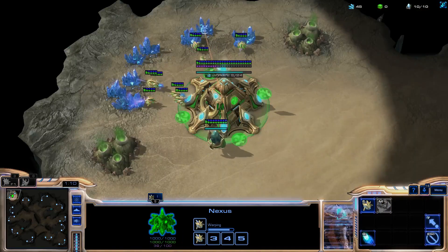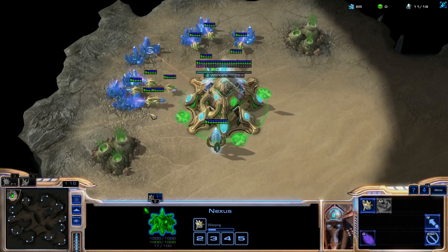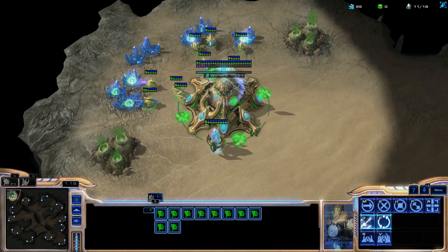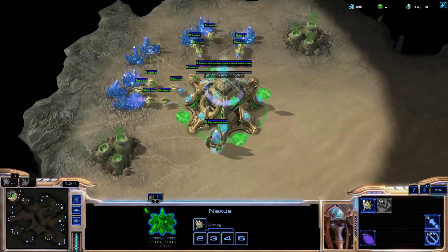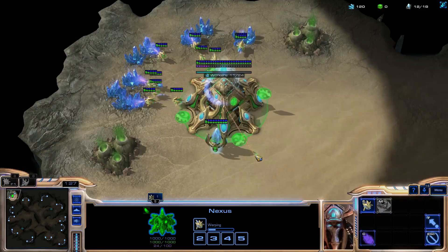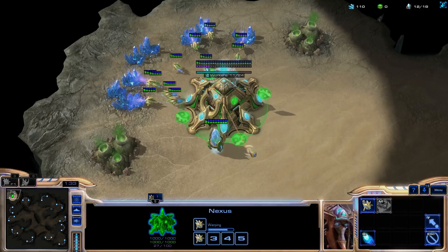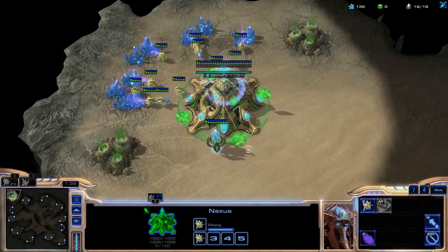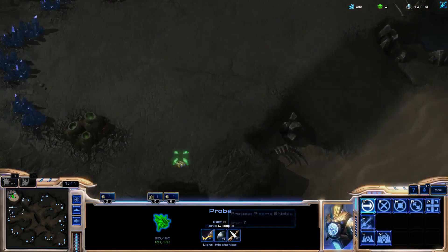The build order starts with a 9 pylon. You want to be chronoing your nexus 4 times, so we're chronoing right now at 11-12. You'll be putting down a 13 gate, which means you have to rally your nexus where you want your gate to be. This build I've been using for quite a while — it's nothing new, nothing groundbreaking. You want to chrono your probe before it ends.